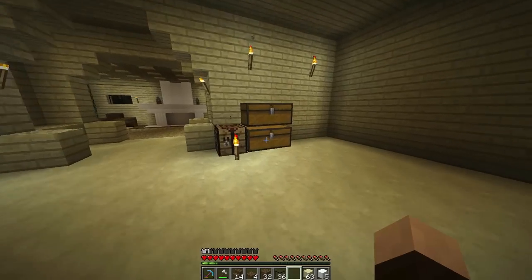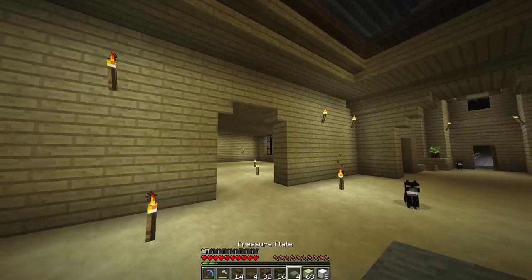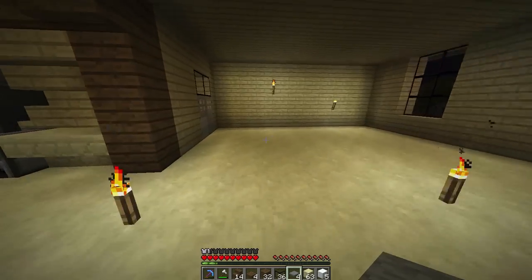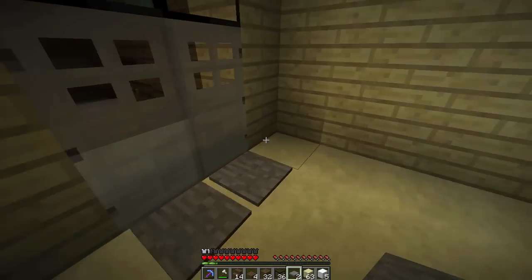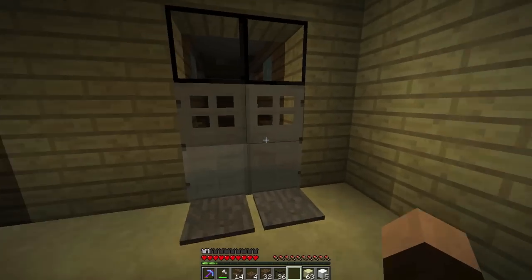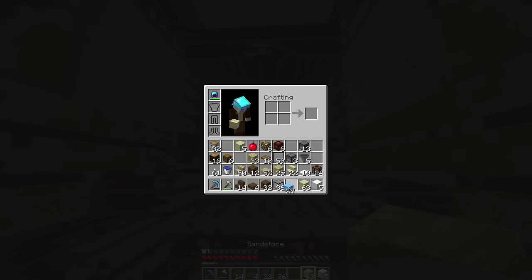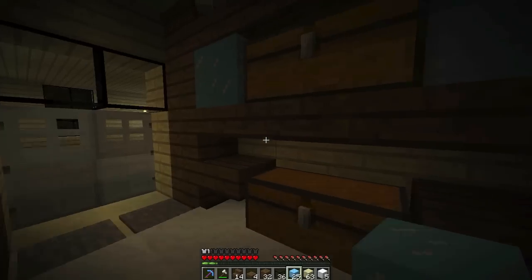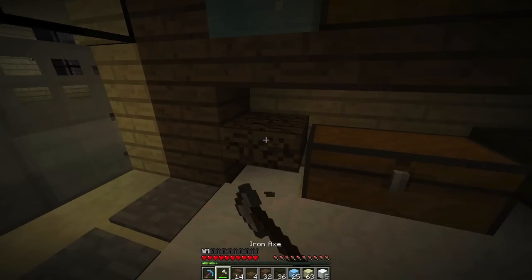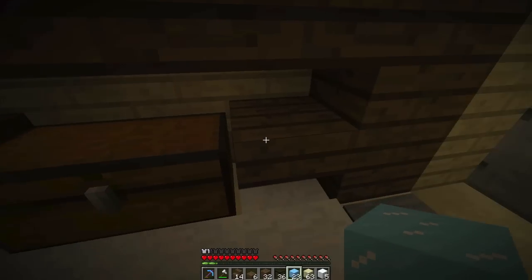Now we just need to come up with a lighting solution in here — it's a little bit on the dark side. I'm going to put two more blocks of ice right there. And I think I'm going to probably remove these ones here too and put some blocks of ice next to those as well. Of course the ice is just decorational.